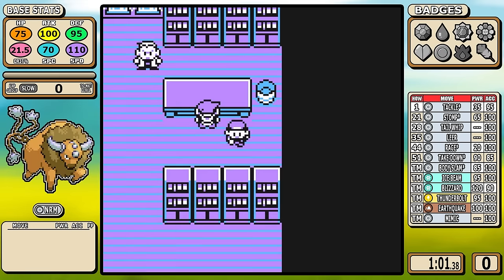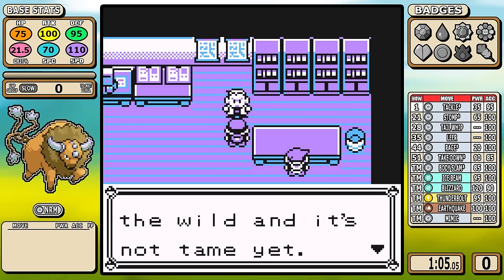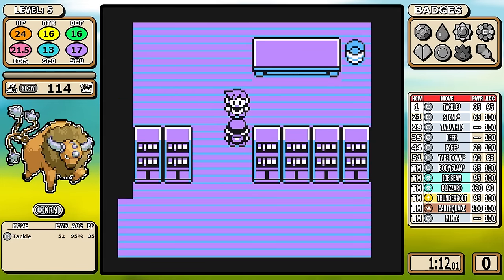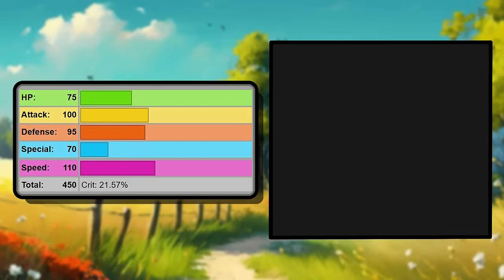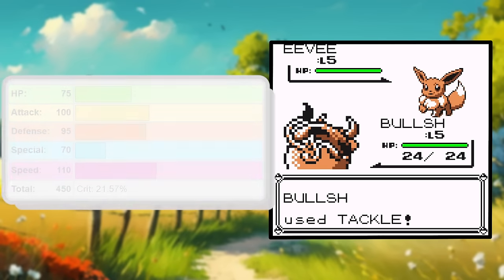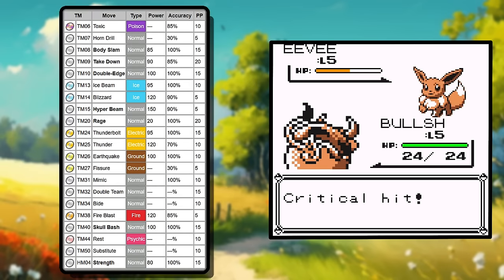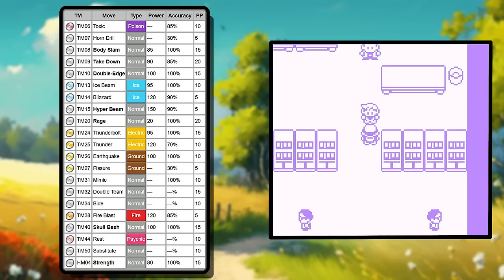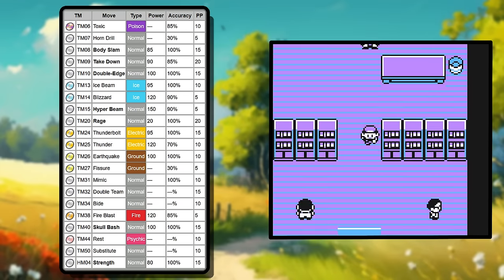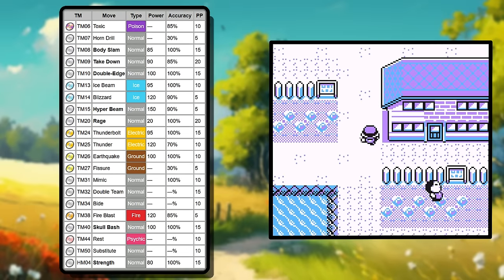In the scope of RBY solo runs, Tauros is an S tier Pokemon, but so are things like Exeggutor and you've seen how that run went. If you take a preliminary glance at Tauros, you'll notice it has 100 attack, 110 speed, and it's a normal type, so it gets STAB Body Slam. That's already the recipe to cruise through the game. Its TM list also has things in common with other normal types - great coverage: Ice Beam, Blizzard, Thunderbolt, Earthquake - some of the best moves in the game.